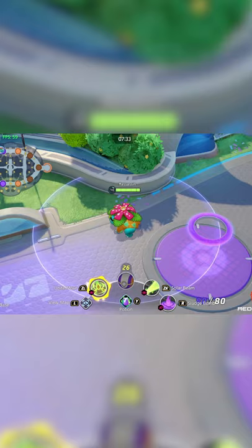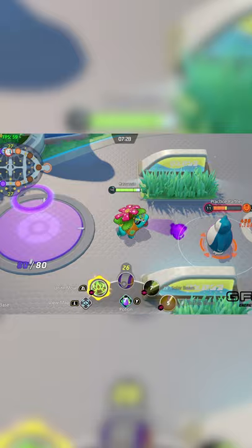You can use Venasaur's auto attack twice in a row, and then use your Enhanced Auto plus Solar Beam combo for some quick burst damage on your opponents.